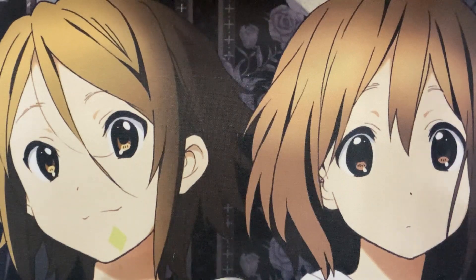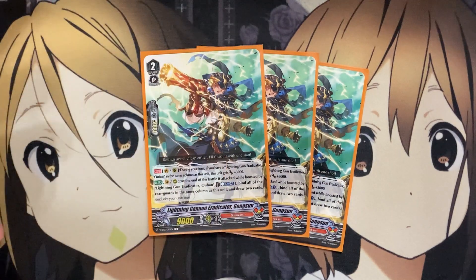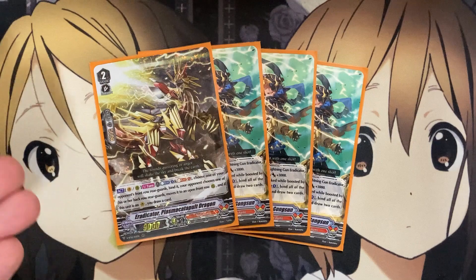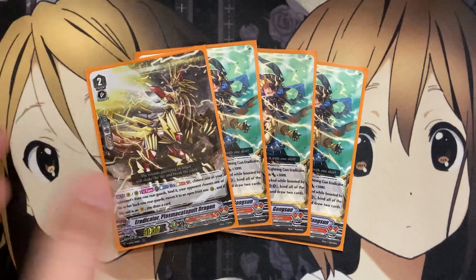Ideally I want to run four Eradicator Plasma Catapult Dragon, but I have Lightning Cannon Eradicator, Gongsun in here as an option — just as a power boost unit. You can run Gongsun if you prefer over Plasma Catapult Dragon. Plasma Catapult Dragon is a Counter Blast 1, Soul Blast 1: choose one of your opponent's front row rear guards, bind it; your opponent then moves a back row rear guard to an open front row rear guard, and when this unit is placed on Vanguard, you draw a card. Suhail does a pretty good job of that draw setup too. Gongsun is a once-per-turn ability to eliminate rear guard columns and gains additional power when Lightning Gun Eradicator, Oban is in the same column. Either way, it's player preference — Gongsun is the more budget option, but if you have Plasma Catapult Dragons, definitely give it a try.